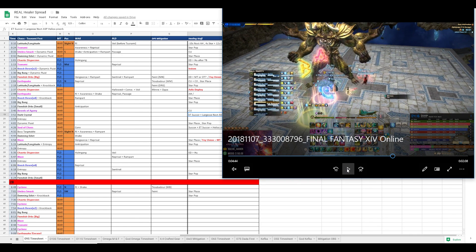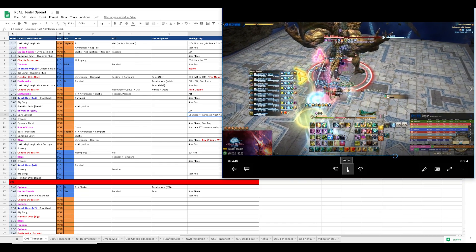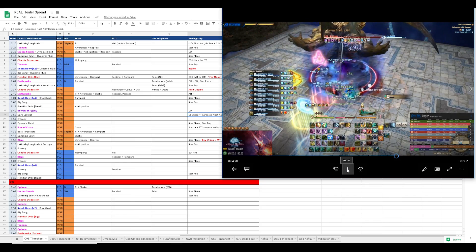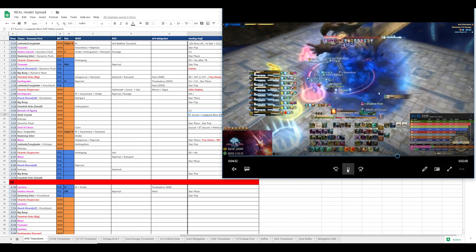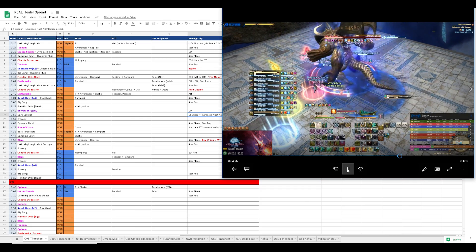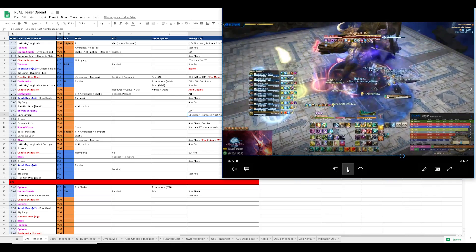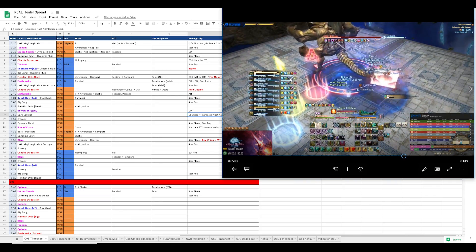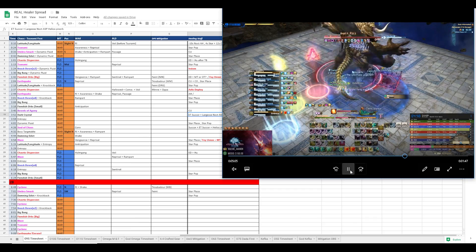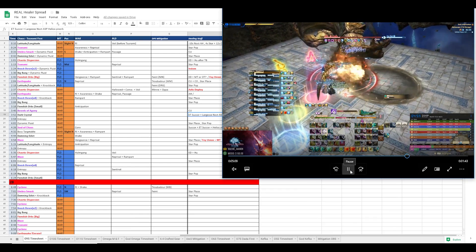Now we're getting towards the end of the fight. The end of this fight is pretty self-explanatory - there's not much damage going out in Blaze. We still have some Collective ticks just in case the Warrior drops from this next auto. Warrior pops his cooldowns here. Paladin pops Veil, but since we don't really need it, we're not going to pop it, because Blaze just does so little damage.